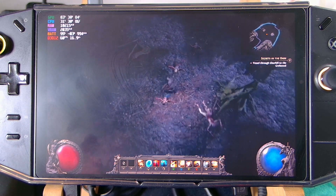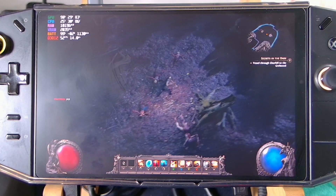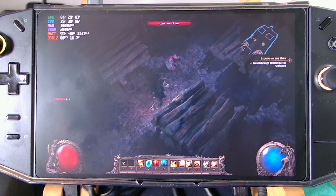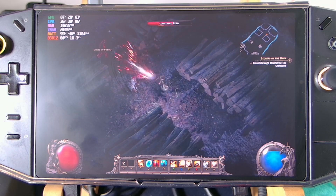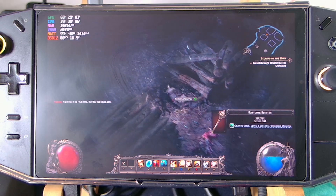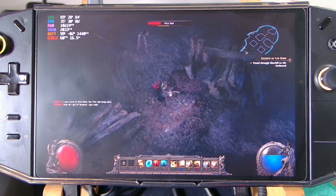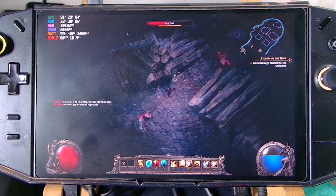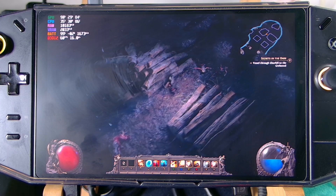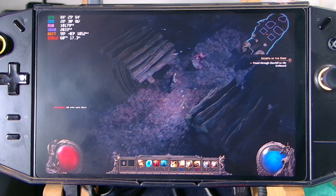Now we've got a smooth image — the edges are gone — and we can still have a stable FPS. It's a very optimized game. It really runs well on our Legion Go. Just make sure you reach the 30 watts TDP. We are reaching around 80-plus degrees temperature, but that's okay.